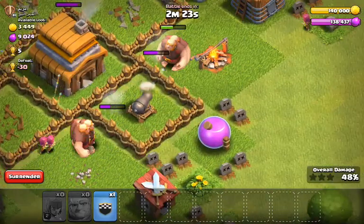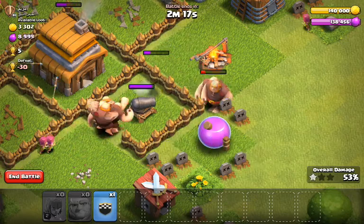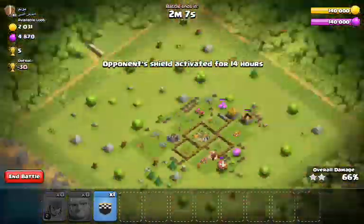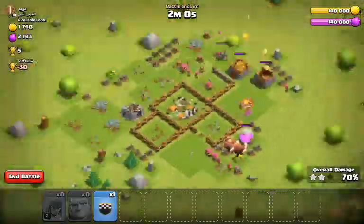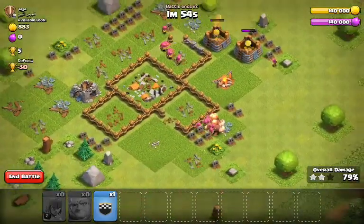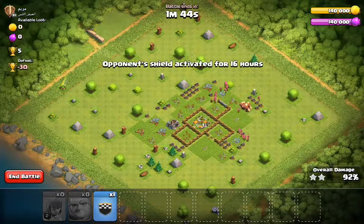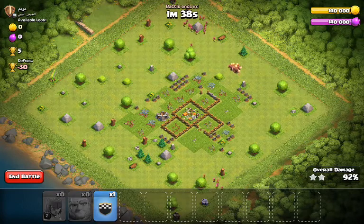And here is the star! The star — boom! I got the star! Woohoo! I got the three stars! Woohoo! I got the five trophies! Woohoo! I got everything I could get from this base. And gone. Well, I forgot about those but they are going to be gone soon.